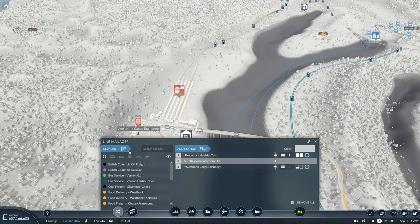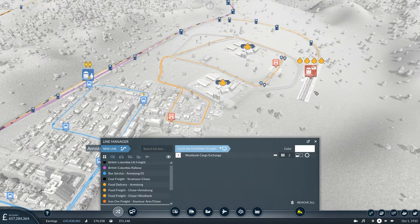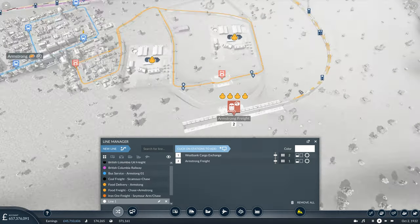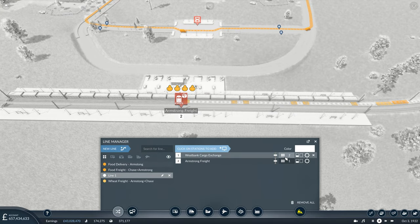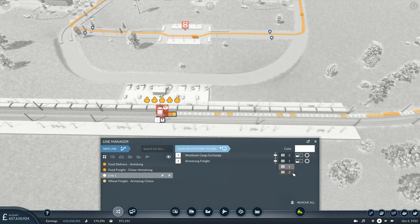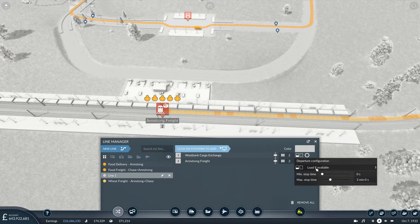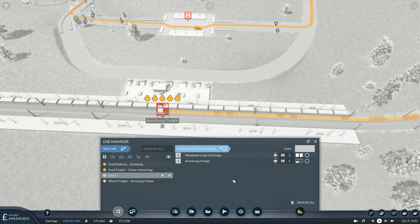Then what we want to do is get a train line from this freight yard here heading into Armstrong. We want to use a different platform here, because at the minute we have three different lines all sharing the same platform. So if we send this train to platform number two, using that sort of light grey colour, and get the usual set up. So this is the machinery freight line heading from West Bank to Armstrong.